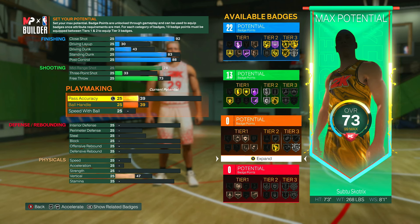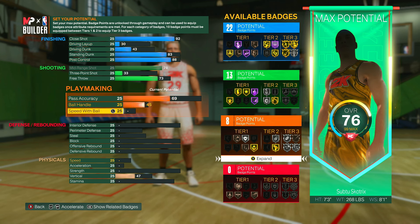For playmaking, put your pass accuracy up to a 69, which gives you eight playmaking badges. Break Starters is probably the most important — you get that onto silver so you can throw the ball out after a defensive rebound to your guards or outlets. Ball handle can go up to a 45 and speed with ball can stay at a 25; you won't really need much of that for a build like this.